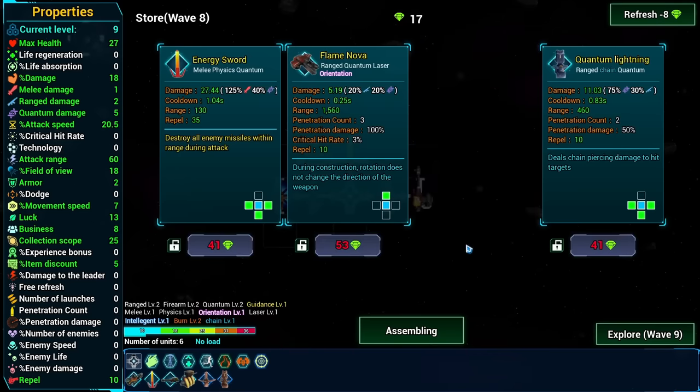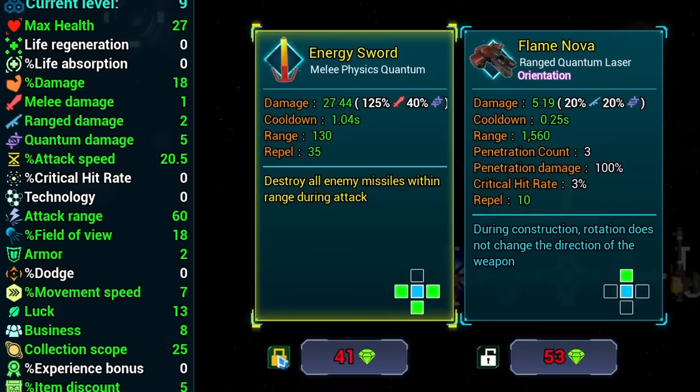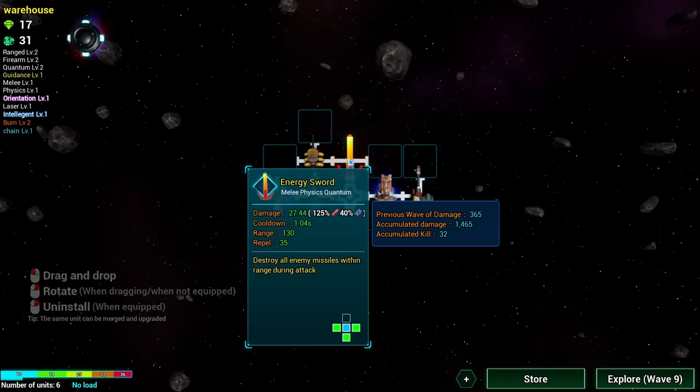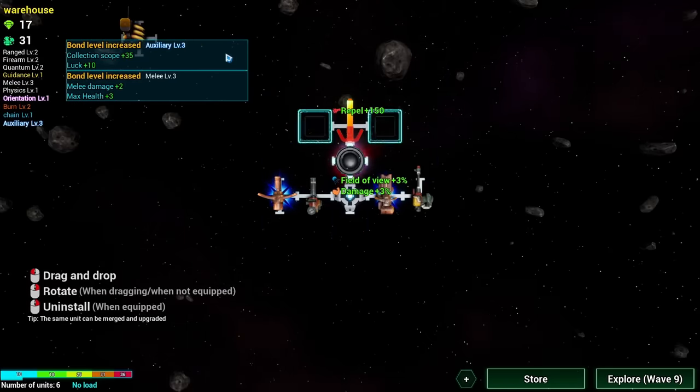Now we can get the power device - yes! And then I can't buy anything else. Oh but another energy sword - lock that away. Okay, now you boost melee units so we need to uninstall you and then strap you here. Then put the sword on you. There we go. So it adds repel 150 - that's a good thing right?